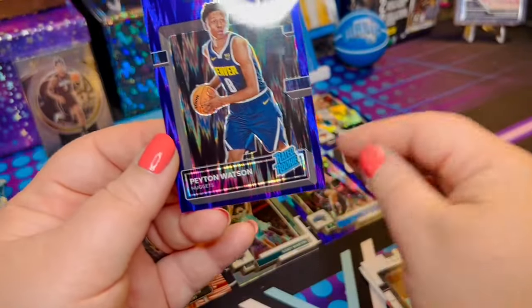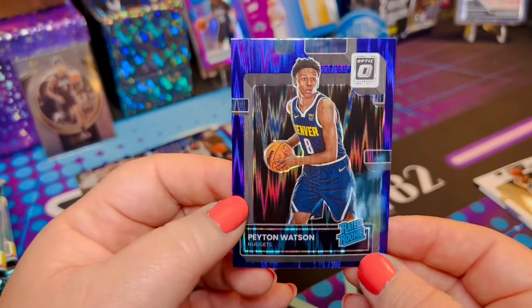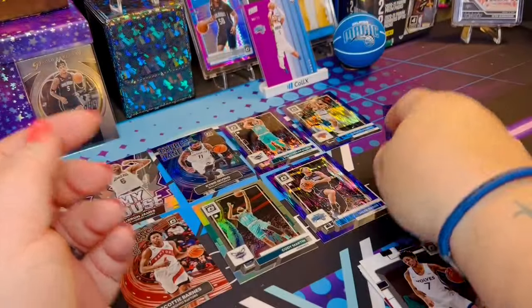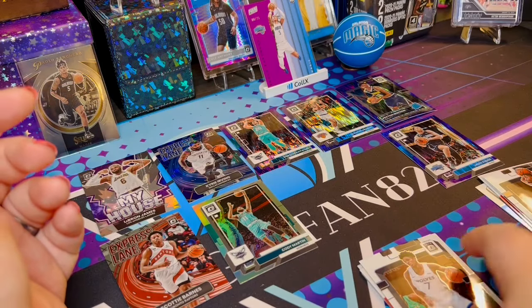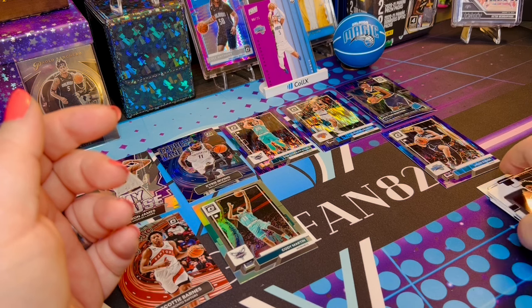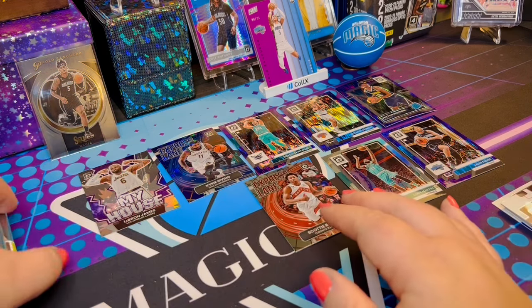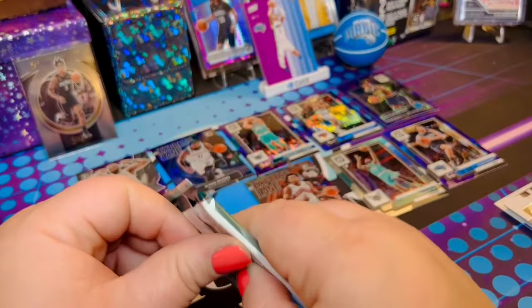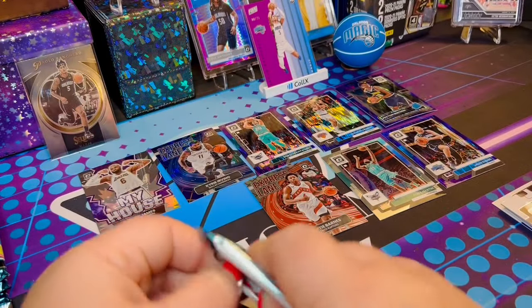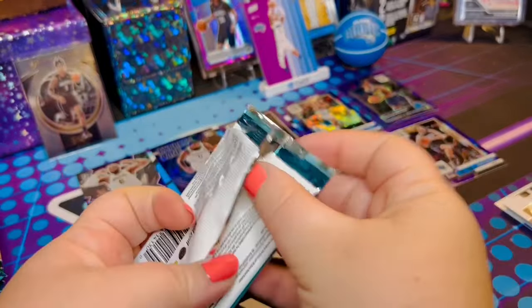And then we've got Peyton Watson, his rookie card. I might need more room. I'm pulling some really nice cards out of these packs, guys. So we'll move you down, move you to the side. Eight cards in a pack and we're keeping like four on the table — I'll be running out of room very soon.